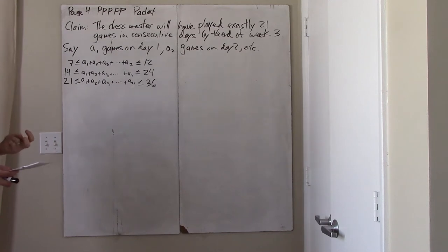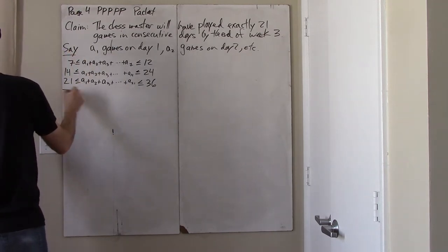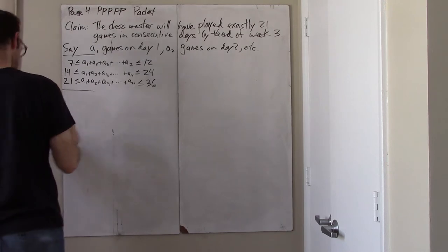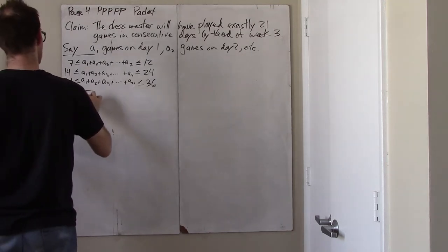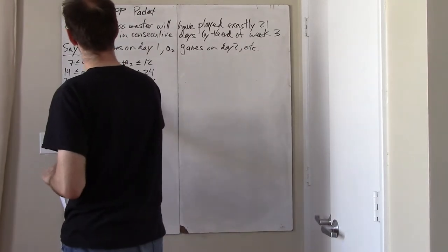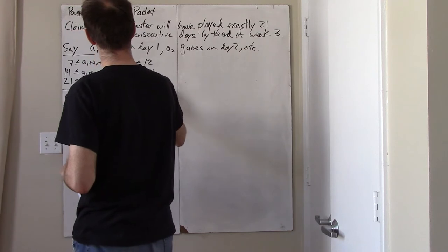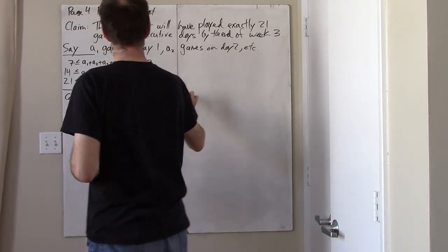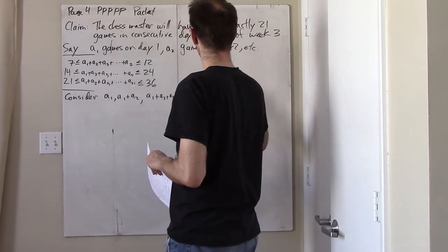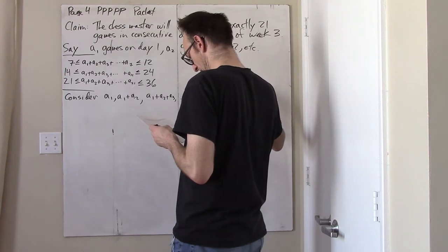Now we're going to do almost the exact same thing as in the previous problem. We'll consider the following sequence: the sequence of partial sums. So A1, A1 plus A2, A1 plus A2 plus A3, all the way up to A1 plus A2 plus A3 plus ... ending with A21.